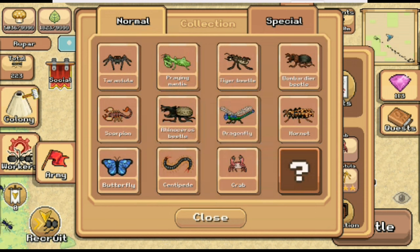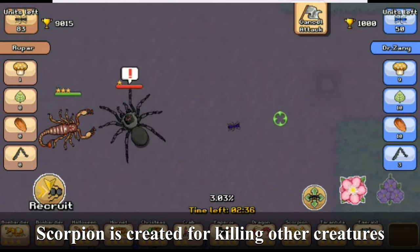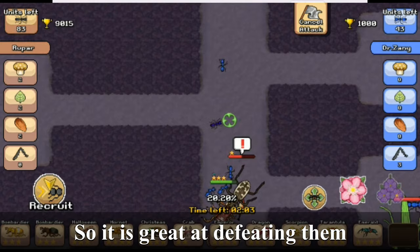Now the scorpion. The scorpion is created for killing other creatures, so it is great at defeating them. But it is just average at fighting ants.